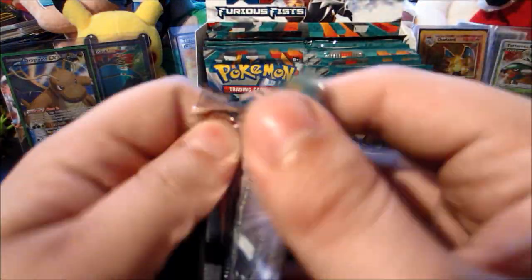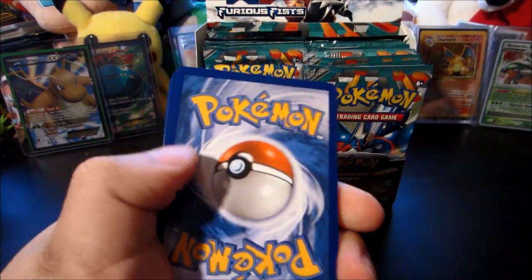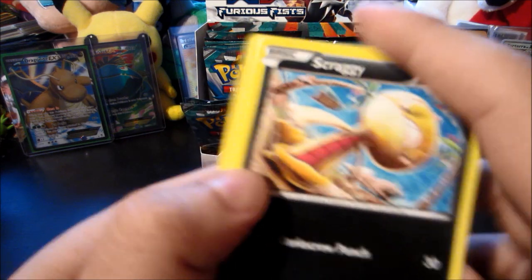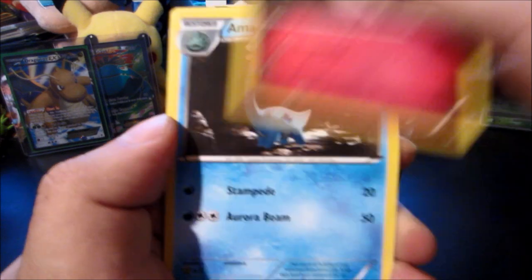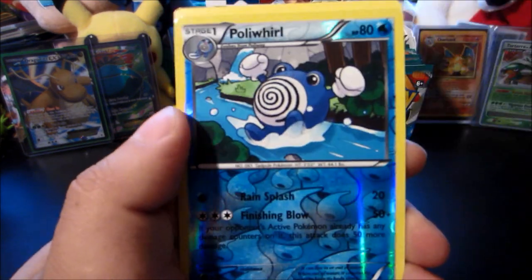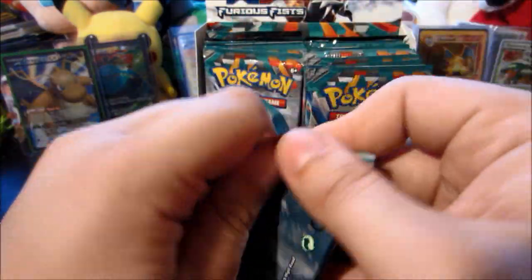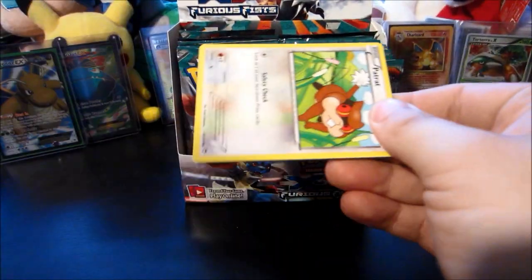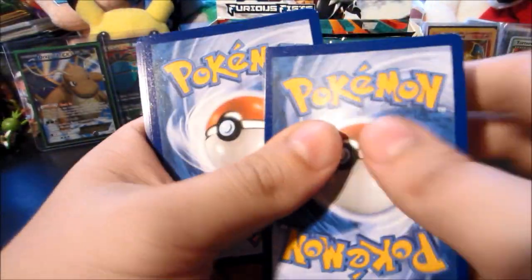Next up we got a Mega Lucario pack — no ultra rare yet and we are a few packs in. A Scraggy, Meowth, Shroomish, Clefairy, Amoura, Maintenance, Herbal Energy reverse, Poliwhirl — and the rare is a Jynx. The Poliwhirl is a lot more exciting than that Jynx. Next up we have a Tyrantrum pack. As an archaeology major, I do quite enjoy the Fossil Pokémon — I just wish they were more playable in the TCG.